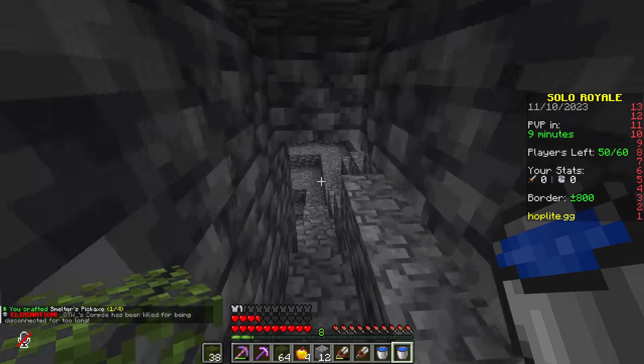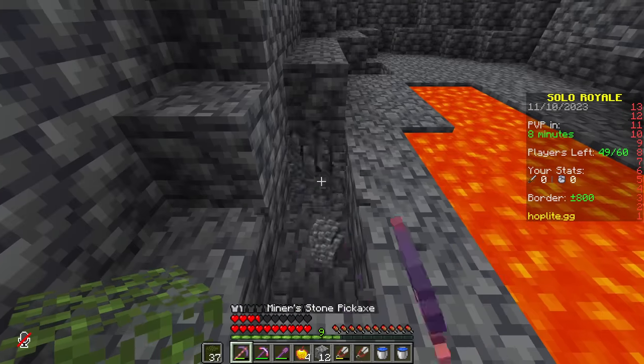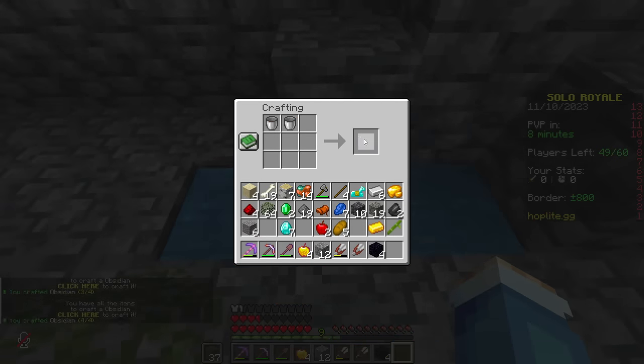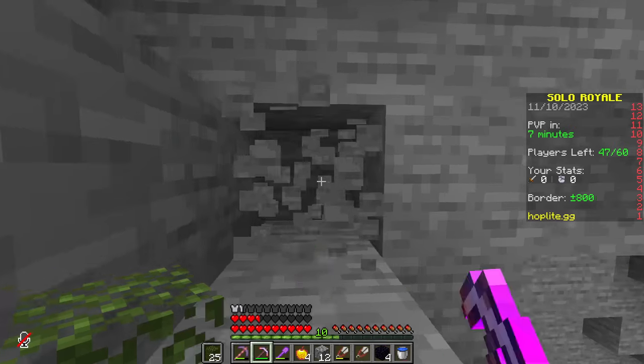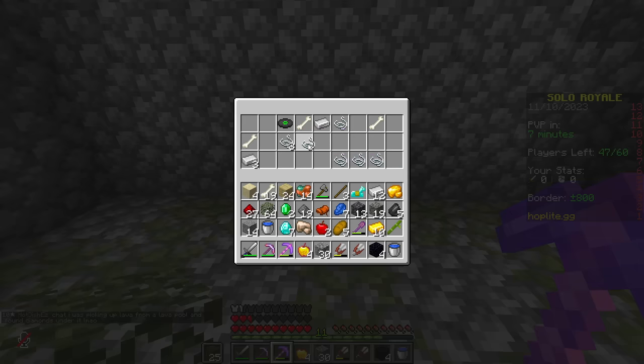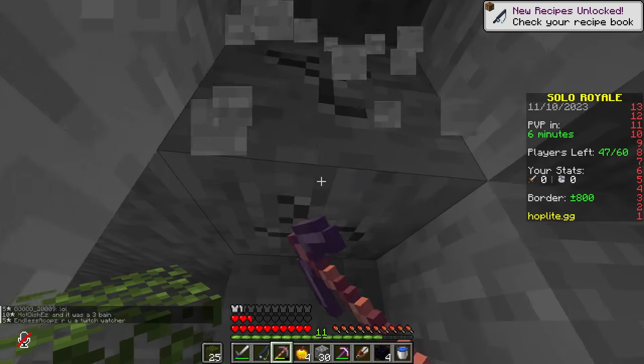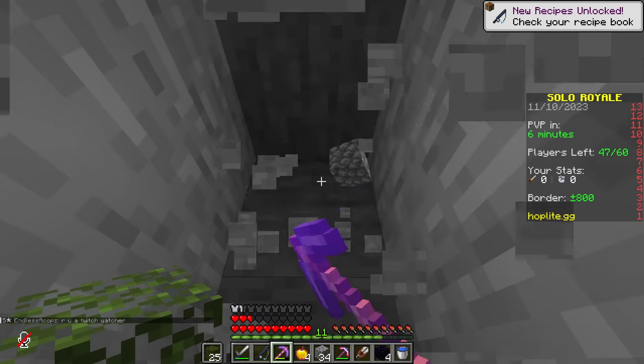Has somebody already been down here? Oh, diamonds! Solid four vein. While we're down here we might as well get some obsidian. I hear a spider — that might mean we're near a mineshaft. Okay, it's a dungeon. Oh, we got string, so now we can craft a fishing rod. And some fees, no Midas. Now all we have to do is head up to the surface to enchant and fish for Pufferfish.